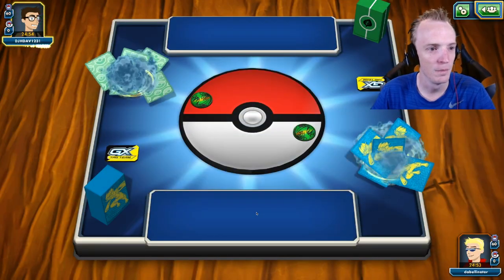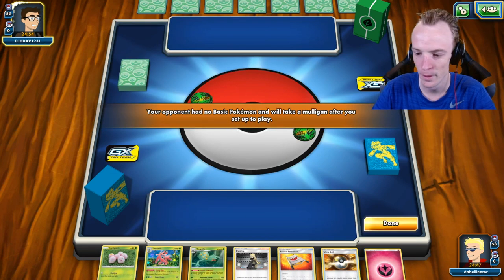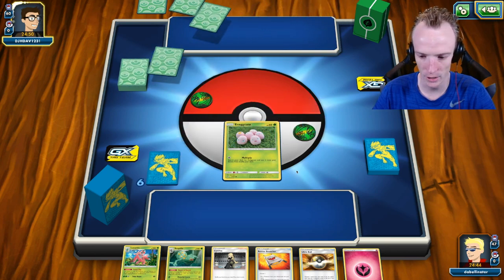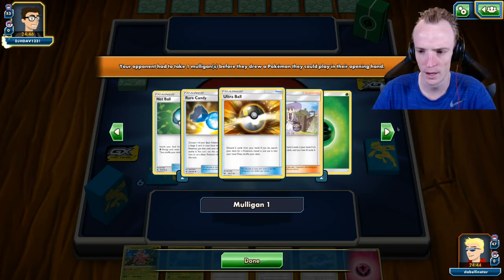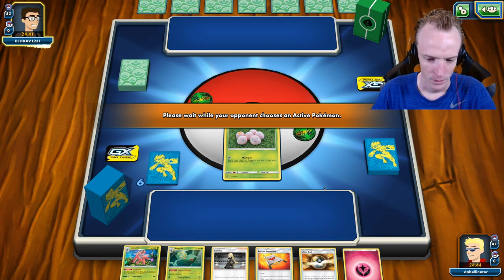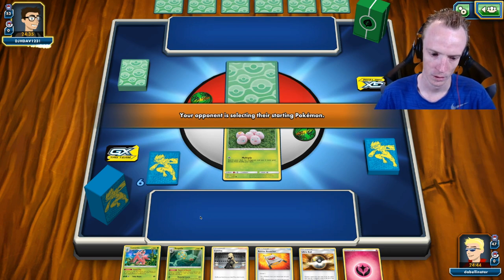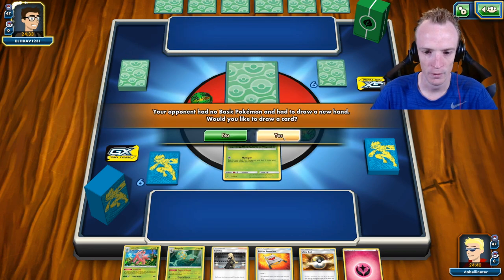Hello and welcome DJ H-Dav. We're going to go with an Exeggcute up front — that's all I can do at the moment. We've got the Ultra Ball to chuck an Energy into the discard. We'll decide based on what I see from his deck. Oh, is this a Mirror Match? Could be. Whether or not I need the Sceptile — if it's a Mirror Match, I definitely don't need the Sceptile.